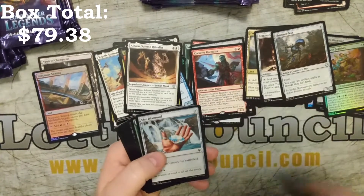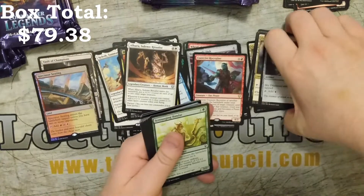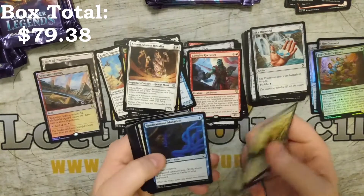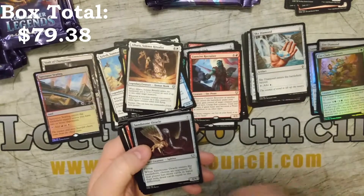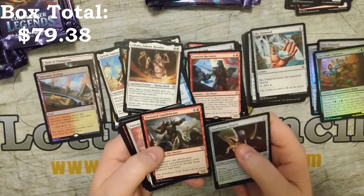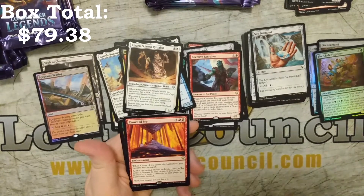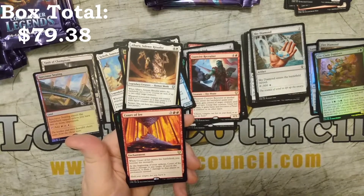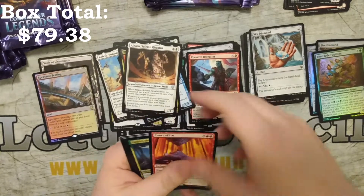We'll go through these again really fast. We've got a Sky Diamond — I think that's all of them, I think I'm just missing the Moss Diamond, the green one. Which is kind of funny because that is the most commonly found one right now. But we've got a good start on them. So we've got Sandstone Oracle, Frenzied Saddle Brute, Patron of the Valiant, Court of Fire. When it enters the battlefield you become the Monarch, and at the beginning of your upkeep it deals 2 damage to any target — if you're the Monarch, it deals 7 damage. I'm going to do bad things with that; I'm not even ashamed to admit it. That is going to be a fun one.